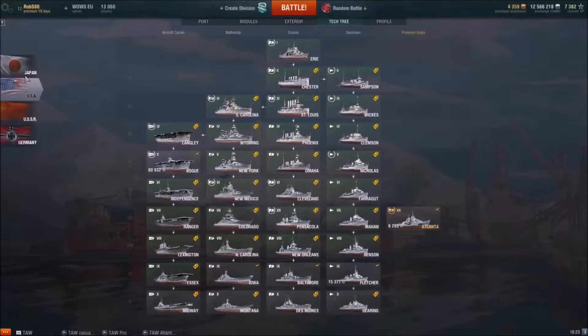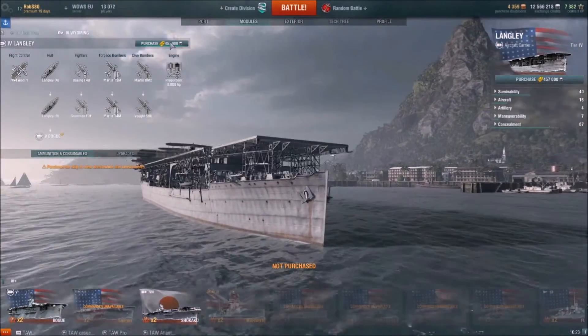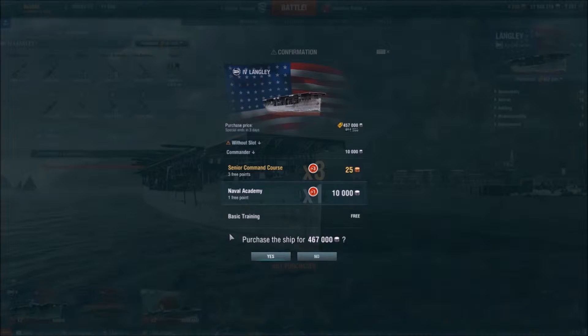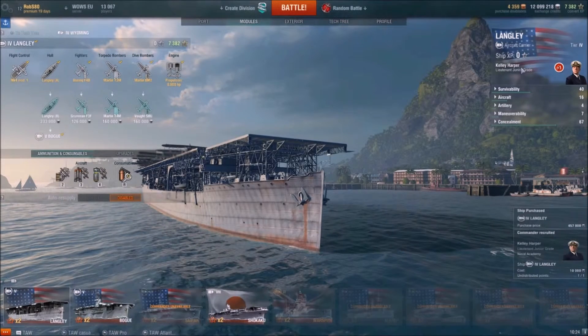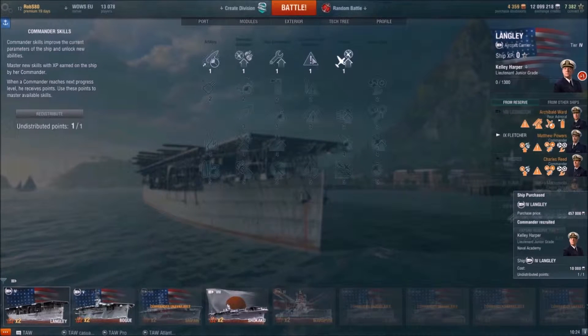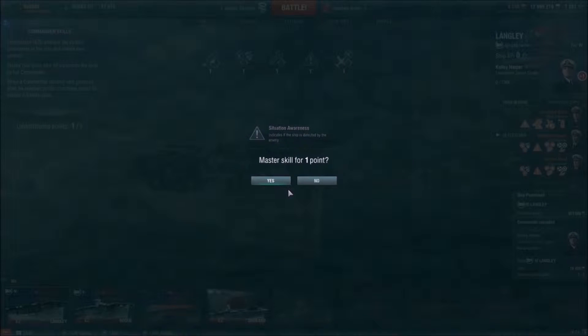First things first, we're going to need to buy ourselves a Langley. At the moment there's a discount this weekend so I'm going to take advantage of that and purchase a Langley. You can probably get away with a single skill point captain, so it only costs around 10,000 credits rather than using any gold. We're going to put that captain's skill point into situational awareness so that we know if we're spotted.